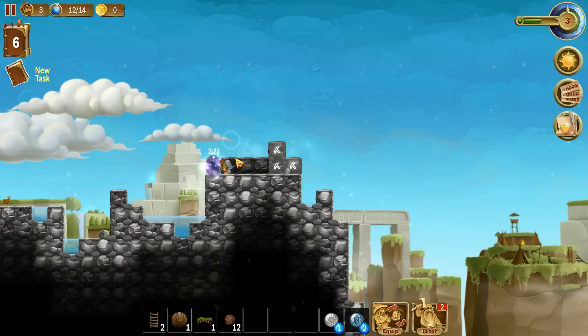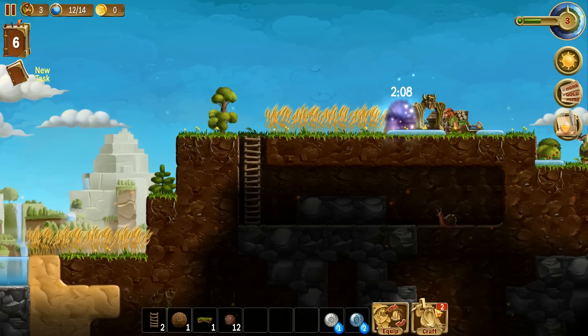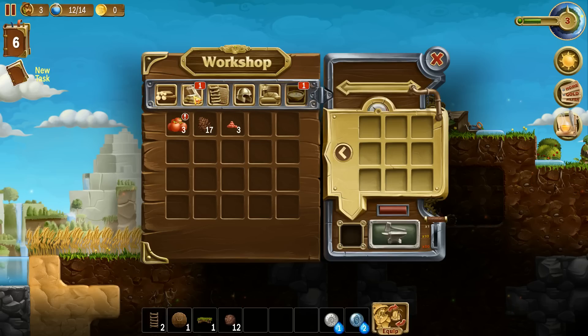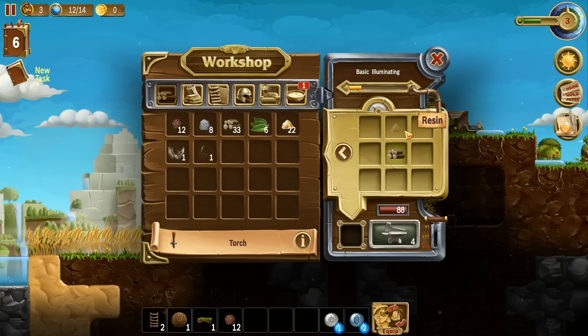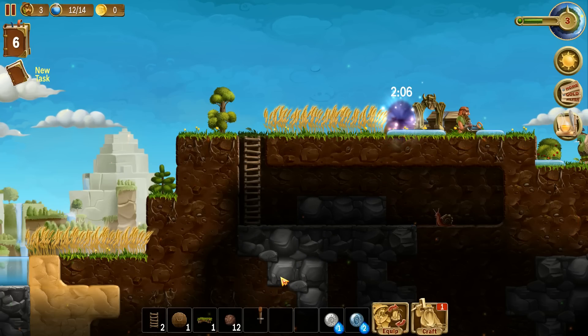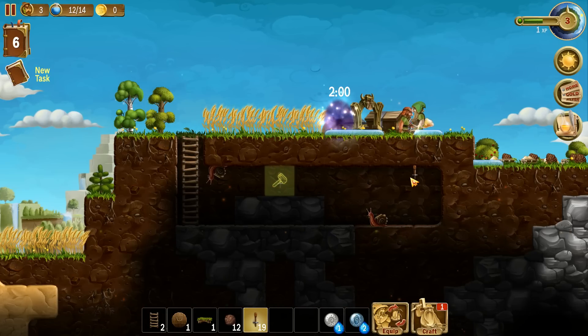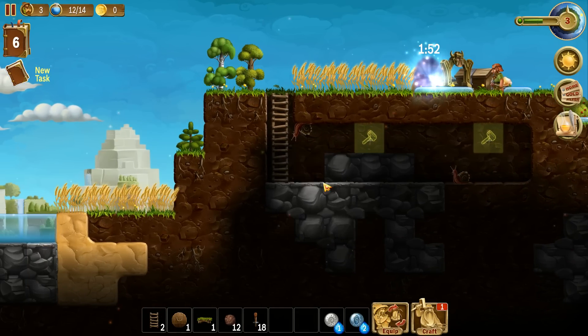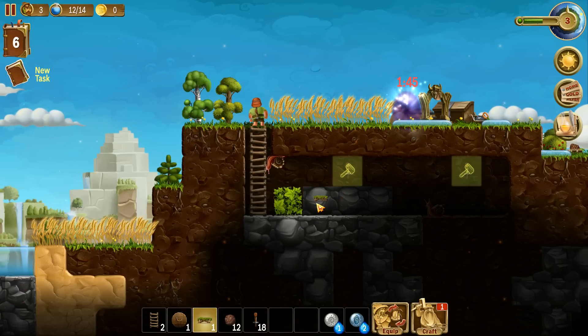We're going to need some light - that's something we need to sort out now. We're going to make some torches. You get one piece of wood and one resin and that'll craft four torches per set. Let's go ahead and get 20 torches and plonk them down here and here. Now we're going to go ahead and stick a bed in there as well.